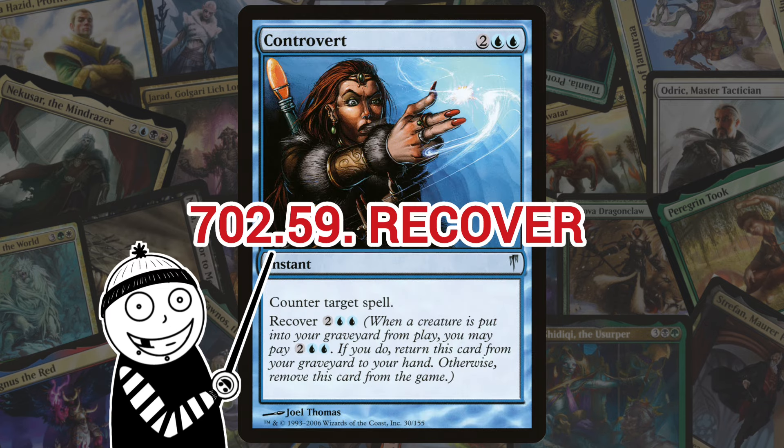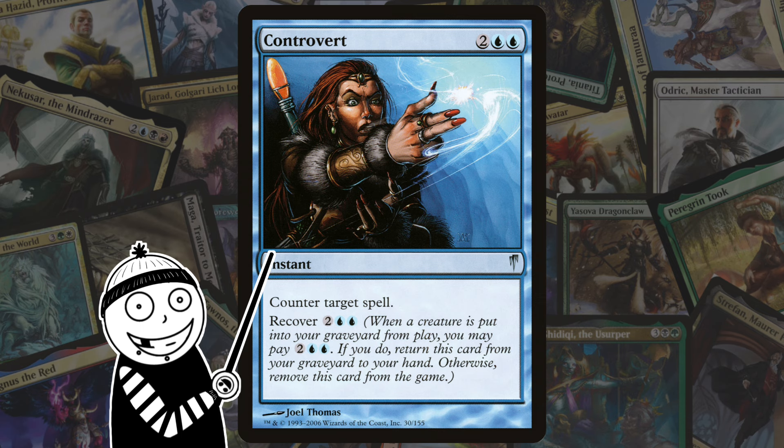Now we're onto Cold Snap. Recover is a keyword ability that allows a player to return cards with the ability to their hand by paying the card's recover cost when a creature next goes into their graveyard from the battlefield. However, if they do not pay the recover cost, then the card is instead exiled. It's got potential, but eh.